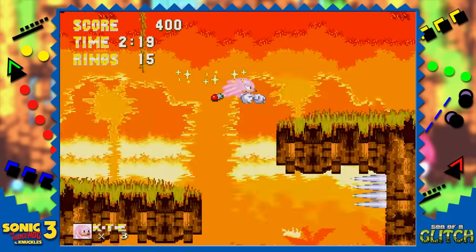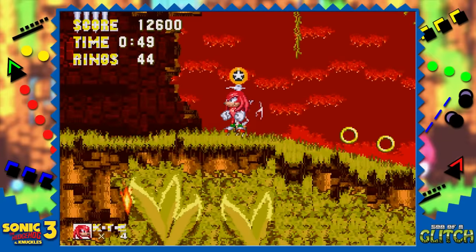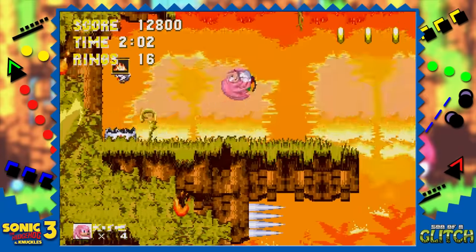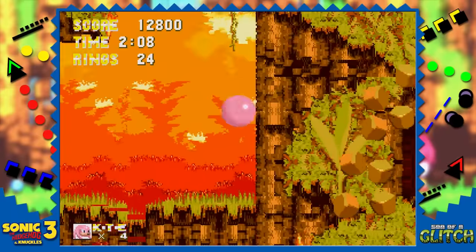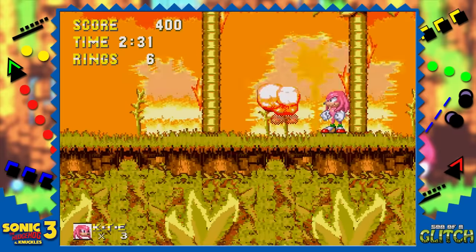Knuckles can enter Sonic's Act 2 in his super forms, although to do this we again need to have entered a bonus stage and then backtracked to Act 1. By climbing this wall and jumping at a certain point, Knuckles in his super form will have the speed to land on these spikes and carry on to Sonic's Act 2. If you do this without having already entered Act 2 via a bonus stage, the boss will trigger in Knuckles' section and you'll be stuck, unable to attack.